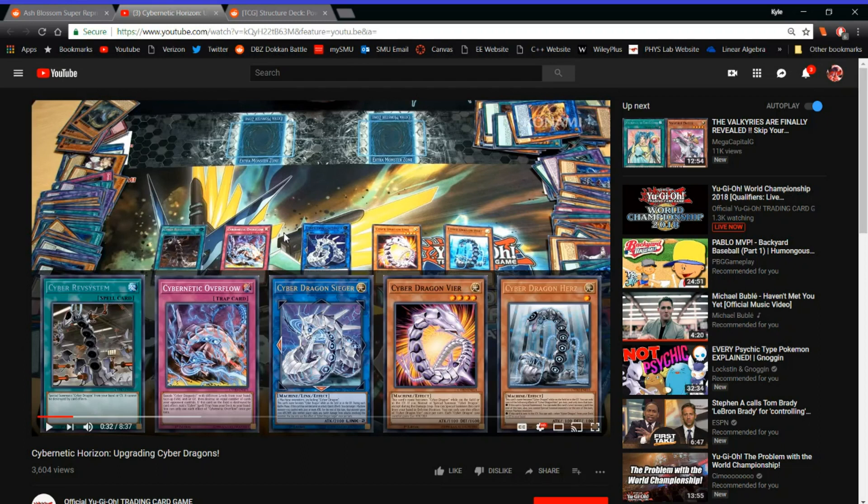Shadows of Valhalla is pretty much all holographic, so if Ash Blossom is in Shadows of Valhalla it's going to be super cheap. Even if it's in the mega tins reprint, super is still super nice. That makes at least one more super awesome, super meta hand trap very, very budget friendly.